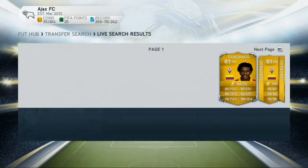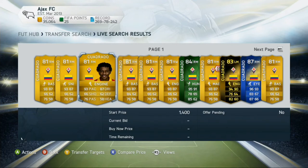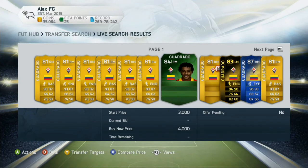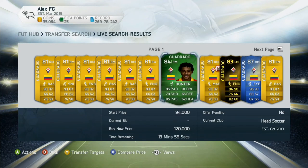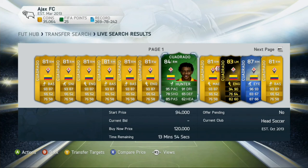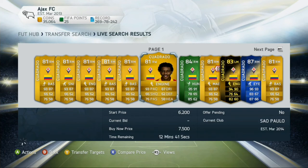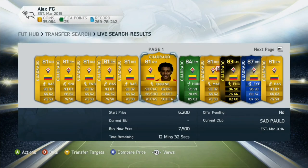At number one we have Juan Cuadrado. I just love using him — he's a beast and he hooks up well with Barbo. He's only 1000 coins and he's got a lot of different card colors. I'm thinking of getting a green one since they look really good. Cuadrado has 93 pace, 87 dribbling, 66 shot, and in FIFA 15 he will have five star skill moves with about 78 strength.